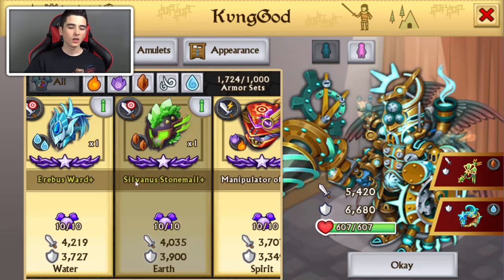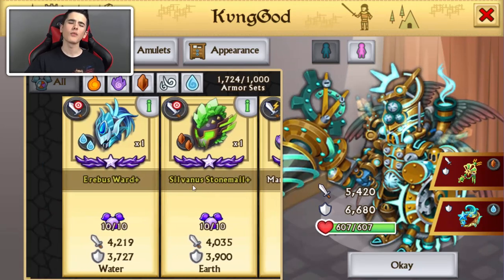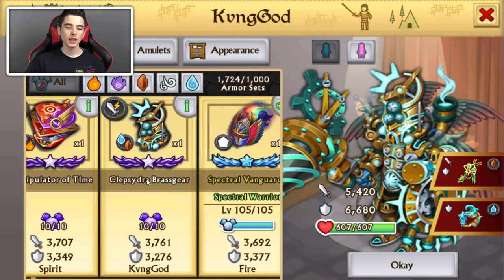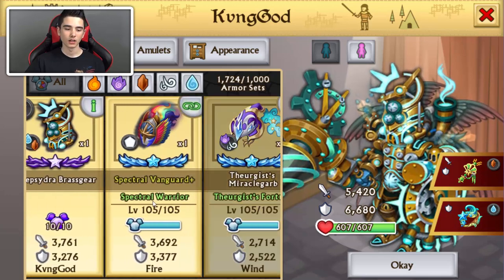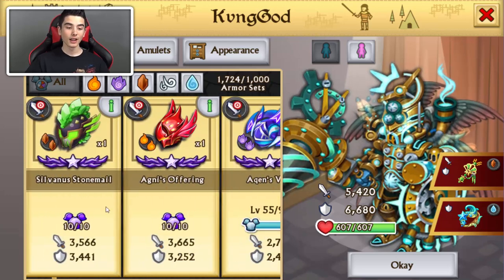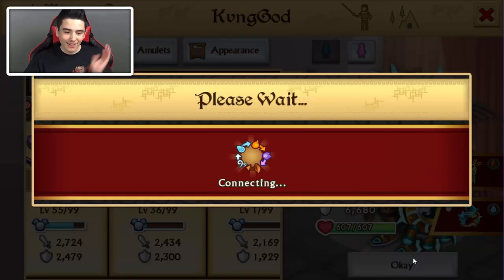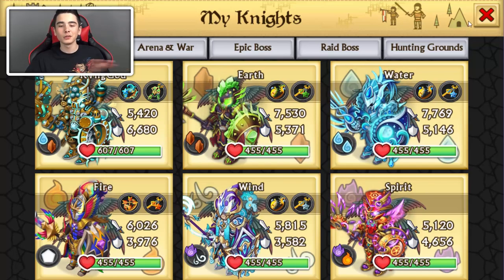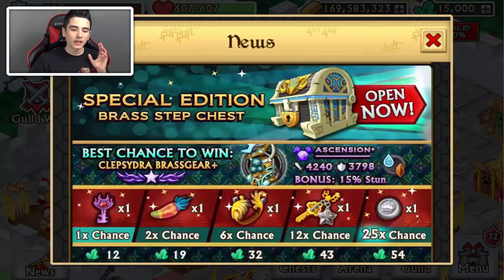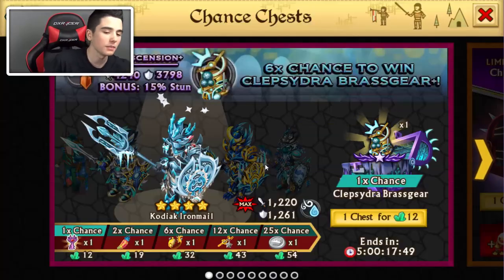Security has one, two Shadow Fortress Plus, so hopefully we're going to be getting more for him. Manipulator of Time, and Clipsidra Brass Gear, and a bunch of other ones. He has way more than I thought he had. He has a lot, so we're going to be fusing these. Thank you for all of his subs, it's really appreciated.